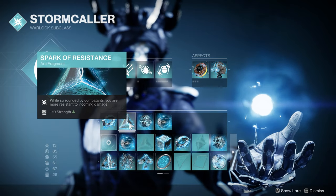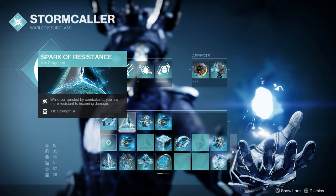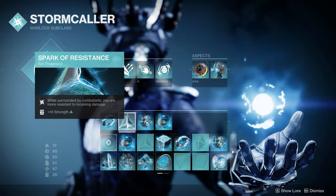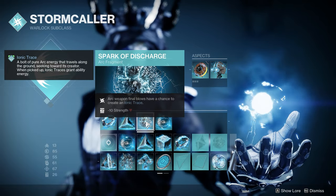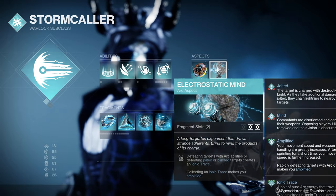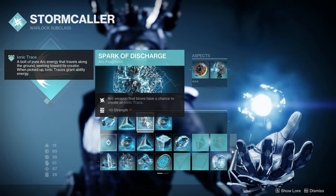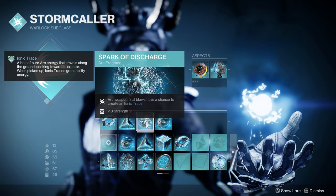From there I also use Spark of Resistance — while surrounded, you're more resistant to incoming damage, plus 10 Strength — just to help boost survivability. Then we have Spark of Discharge — arc weapon final blows have a chance to create an ionic trace. When we get to our weapons you're going to see why this is super helpful; it pairs really well with Electrostatic Mind and gives us another way to continue generating ionic traces for non-stop ability regen.